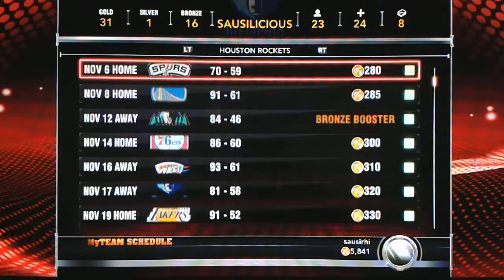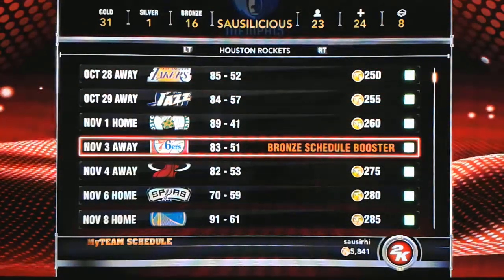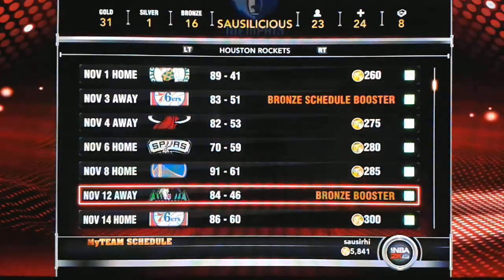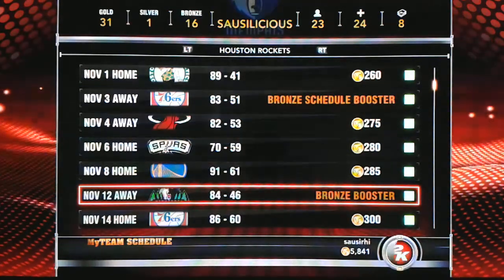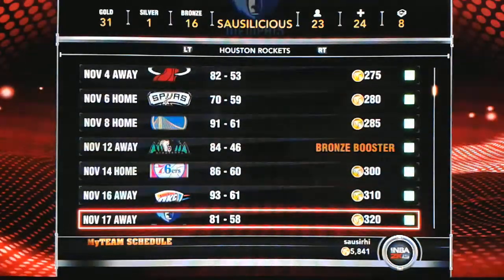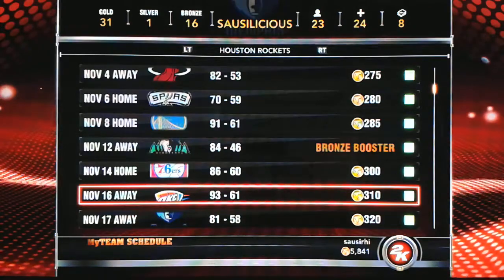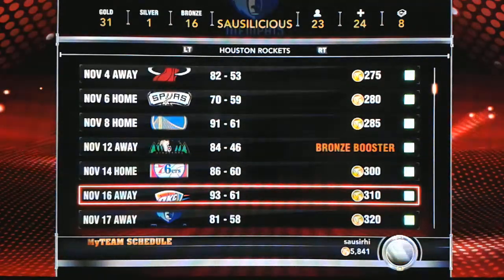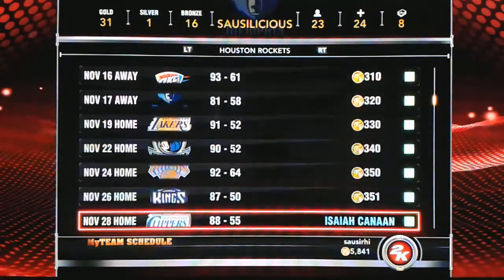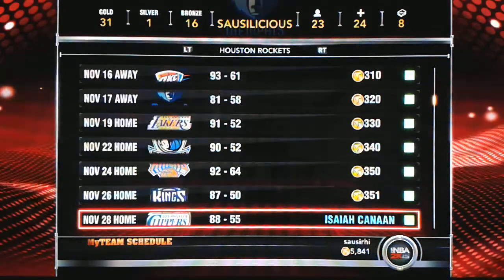MyTeam has a schedule where you can get bronze schedule boosters that sometimes have players, or just regular bronze boosters that definitely have players — so you can collect, sell, and buy packs to get better players. For every game you play on the team schedule it gives you VC, and it's current to the 2014-2015 NBA schedule. Out of the bronze booster you can get the very first Sapphire player for the team you're playing with.